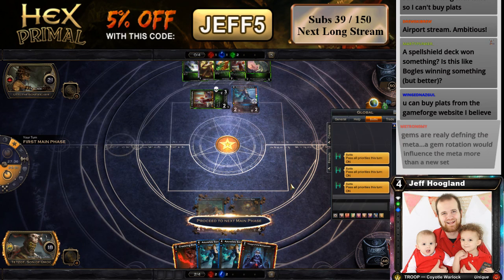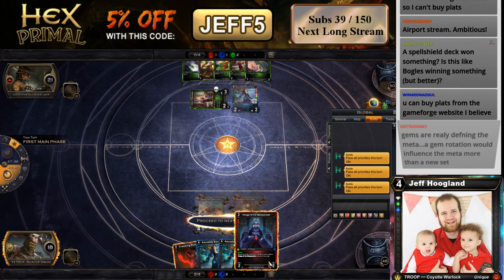I probably want to Crackling Bolt the Periwinkle more than I want to Crackling Bolt his Chief Smith. So I think I'm just going to play Visage here.